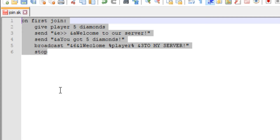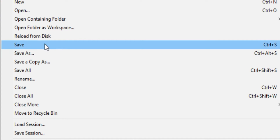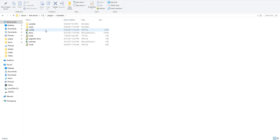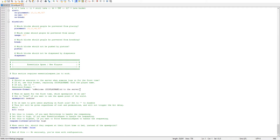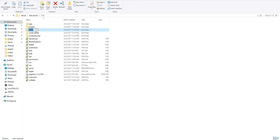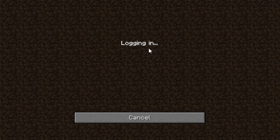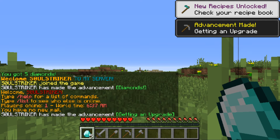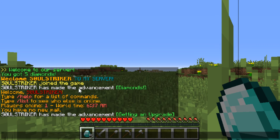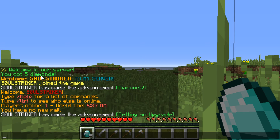Now to implement this into the server, save the file. Then in-game I'm going to go into the Essentials config and delete the default first-join message, then delete the world file to reset it so we can test a fresh join. Starting the server back up and joining for the first time — as you see, 'Welcome SoulStriker to my server' broadcasts, the personal message 'Welcome to our server — you got 5 diamonds' appears, and we do in fact have five diamonds in our inventory.